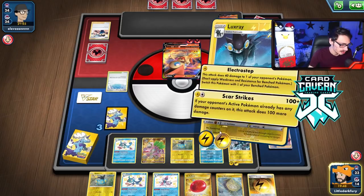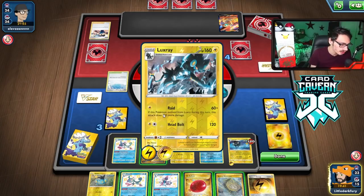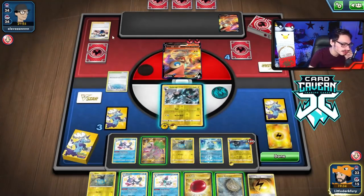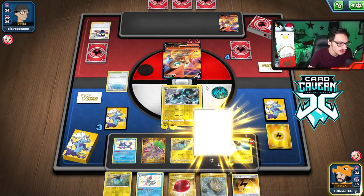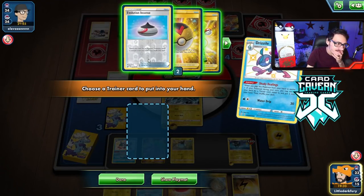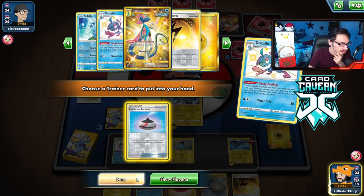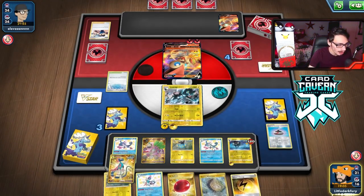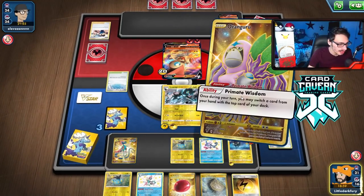We'll attack with this Head Bolt Luxray. I don't think they play more than two Fans — I'll put the energy in the discard. I could go Quick Shooting here. I guess I get Luxio. Let's just do Drizzile anyways to get double Shady Dealings. I can go Quick Shooting here to get as much damage on them as we can. We'll go Quick Shooting — just try to set this thing up to die. If my opponent tries to boss Drizzile and I can't use Inteleon, who cares? I'm going to hold the Balloon in case they trap something.